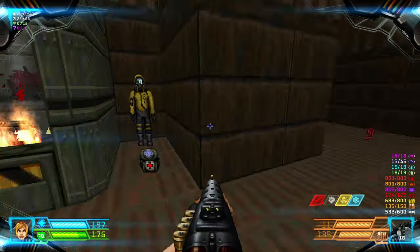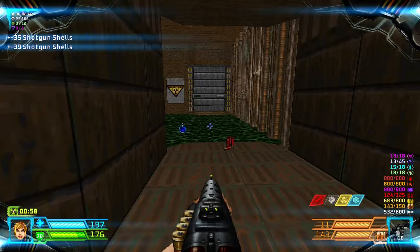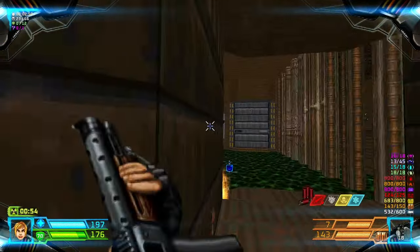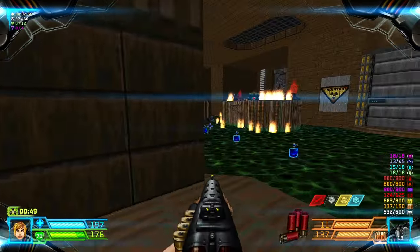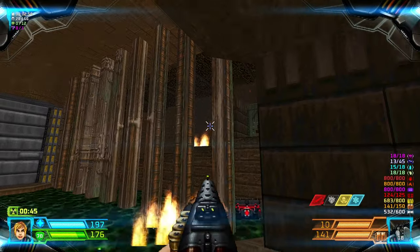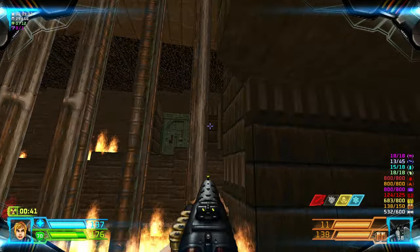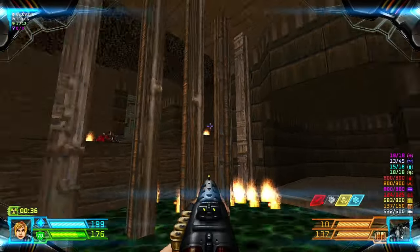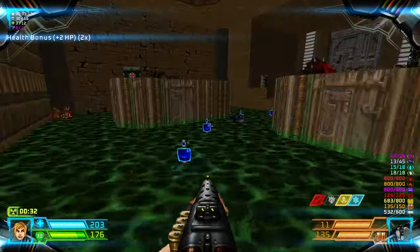Let's grab a Rad Suit because of this slime. Kill the Revenants here, and some Imps, and a Chain Gunner. Grab the Health Bonuses in the slime.